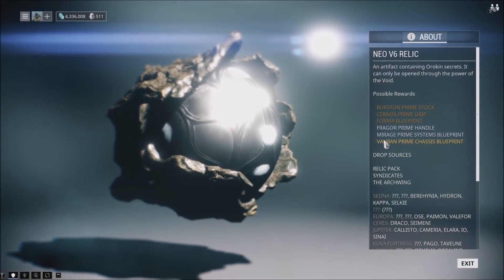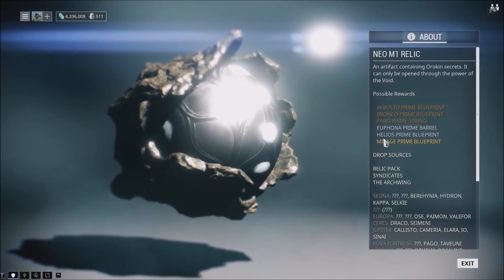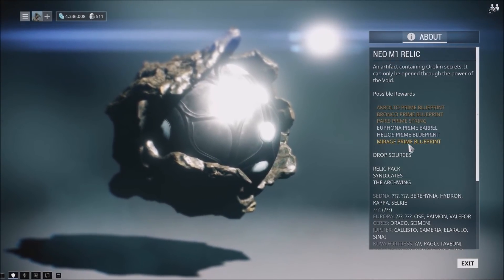For Neo relics there are actually two of them. The first is the Neo V6 relic, which drops the systems as an uncommon drop. The other Neo relic — the Neo M1 — drops the Mirage Prime blueprint itself as a rare drop.